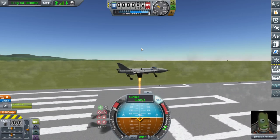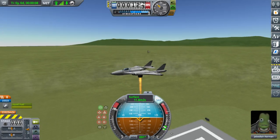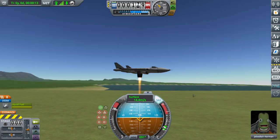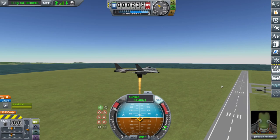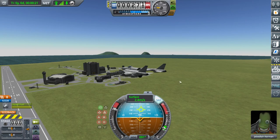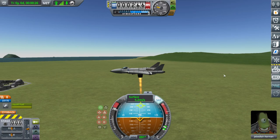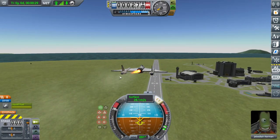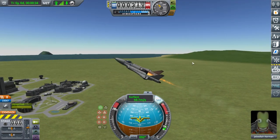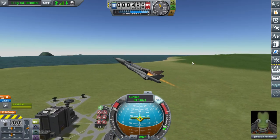And voila — it flies! You need to make sure it has a positive thrust-to-weight ratio, and it really depends on what engine you use whether or not you'll need the afterburner. With this one I have to, because otherwise you can see it starts going down. Once you switch into forward flight, try and angle up, because you don't have a whole lot of airspeed, so you're going to need a higher angle of attack to compensate.